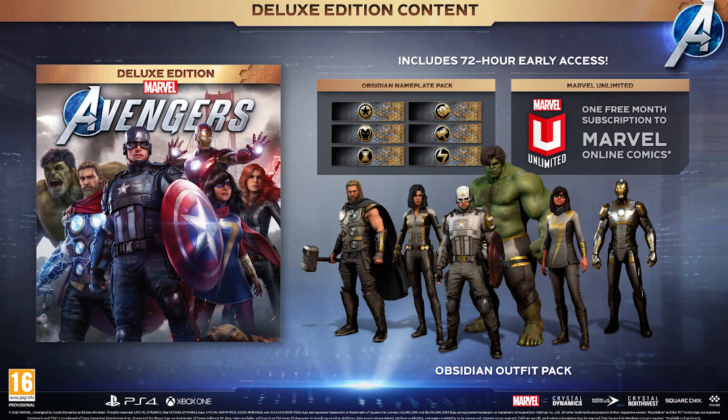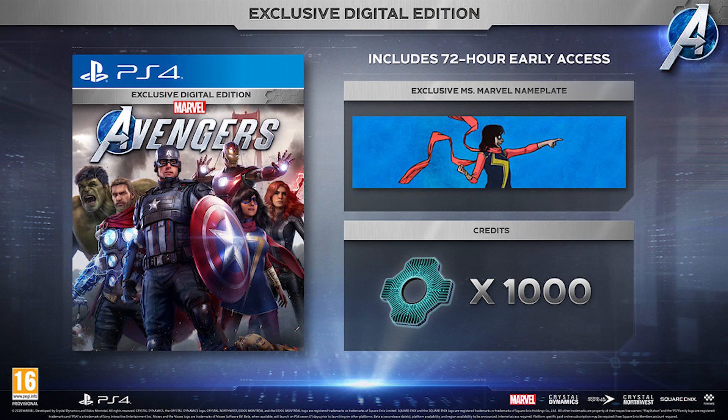Moving over to the deluxe edition, you can get the same physical pre-order bonuses as well as the digital DLC and comic, depending on your retailer. But getting the deluxe edition will net you the following: 72 hours early access to the game, the Obsidian nameplate pack, Marvel Unlimited for one month so you can read Marvel Comics online, and the Obsidian outfit pack. Those that pre-order the digital deluxe edition will still get the 72-hour early access, an exclusive Ms. Marvel nameplate, and a thousand credits — though I don't know how much the currency is worth in-game.